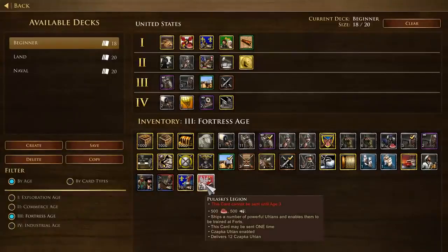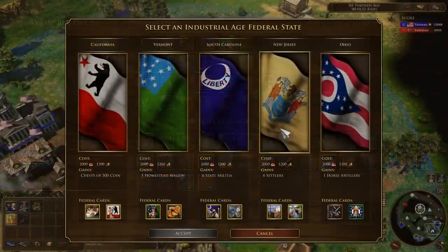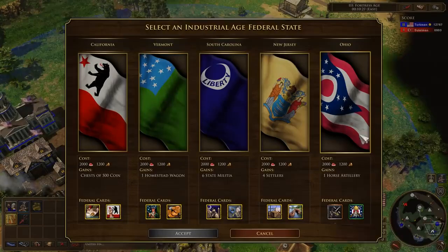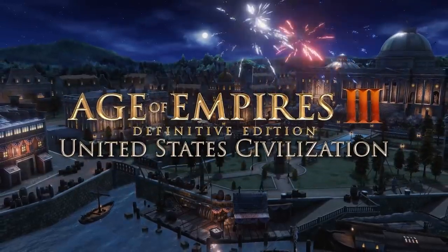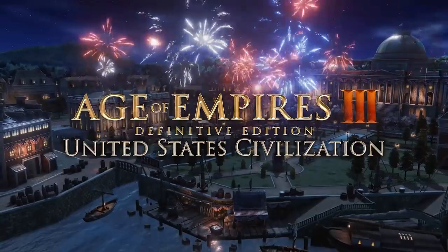The United States have the control and freedom to perform a wide variety of strategies thanks to their unique federal advancements and immigration cards. We're excited to add another chapter to the Age of Empires III Definitive Edition story, expanding the legacy of a classic and treasured game. Have fun unlocking and experimenting with the new civilization, the United States.